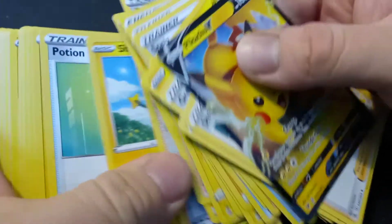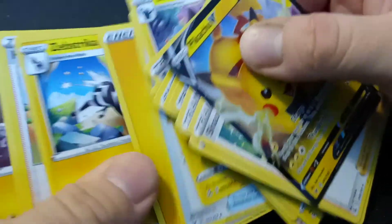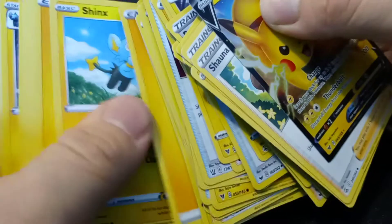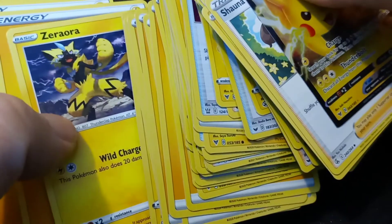The deck probably has around 20 trainer cards, 20 energy cards, and 20 Pokemon. So far we've got some Luxio and Joltik in here. Oh, we got a Morpeko — nice! And a Boltund to go with the Yamper. All energy cards in here too. Oh, there's a Zeraora — nice! The Pikachu deck has some decent stuff in it.